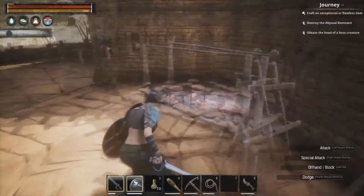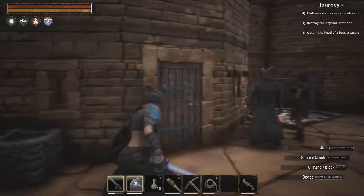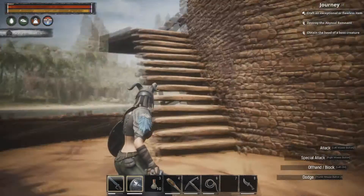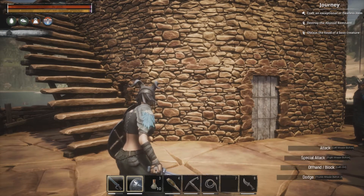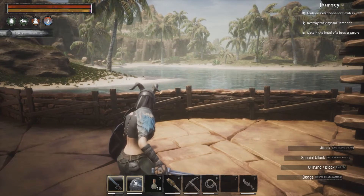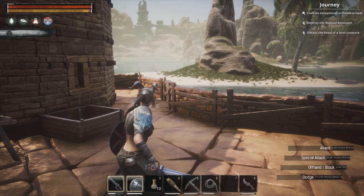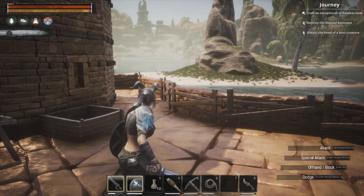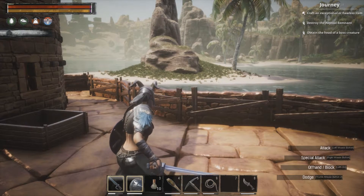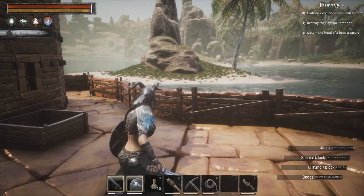It has a bit more of a base-y feel to it now. There's definitely stuff that needs to be done, but I keep getting distracted. I also really want to move this to stone brick at some point. For now though, what I want to do is go and see if I can get that entertainer. I'm a decent level, I've got some better armor, and I've got some health potions on me. I really want to get that thrall back here, so I'll be right back while I run over there.